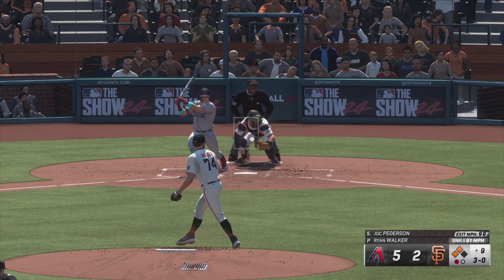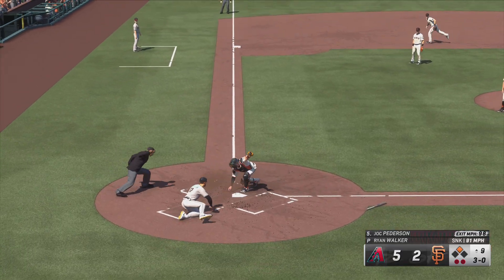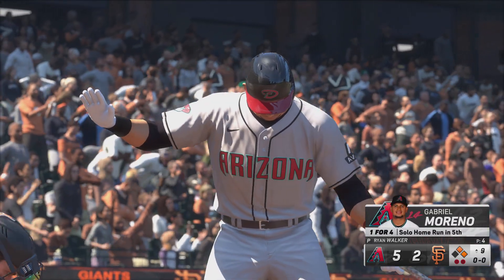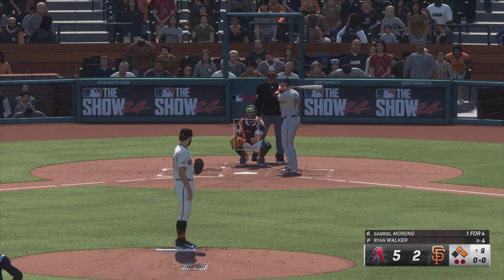Let's see if he gives him anything to hit here. Slides for the stop. There's one. We talk about how the ball is coming out of the pitcher's hand — the way it comes out of his hand. That's an infielder. Wow, really impressive.